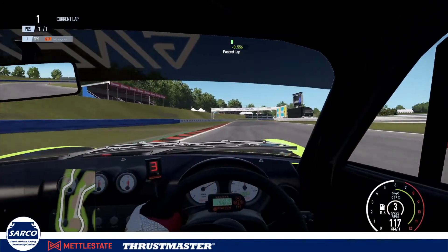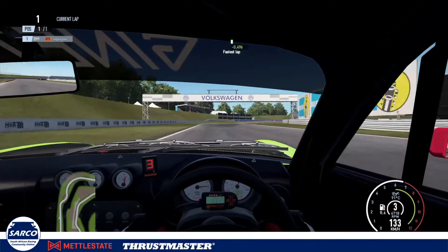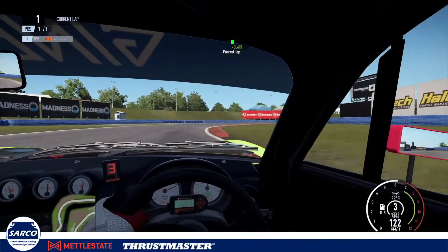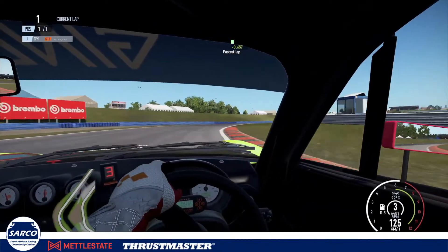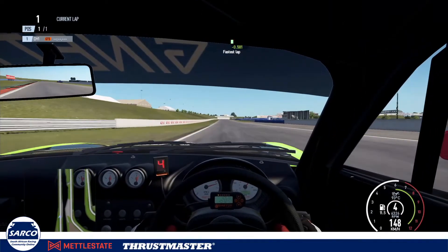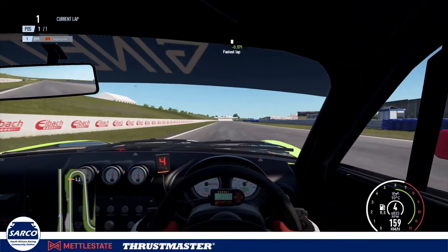Turning in from here, straight back on the power, keeping that power all the way under the bridge, gear down into third, let the car settle as you hit the little sausage curb — that's where I've got the power back on and full speed, more power.